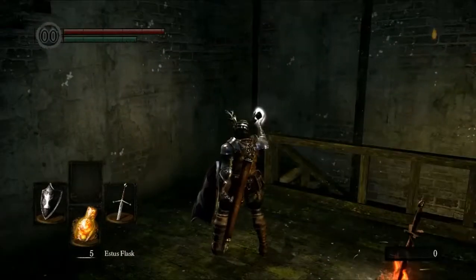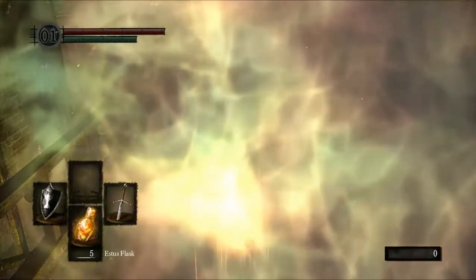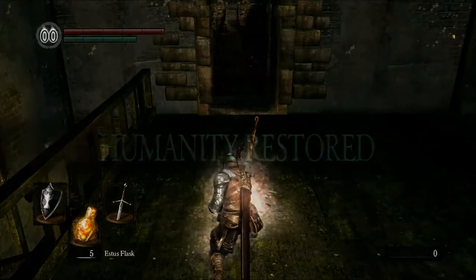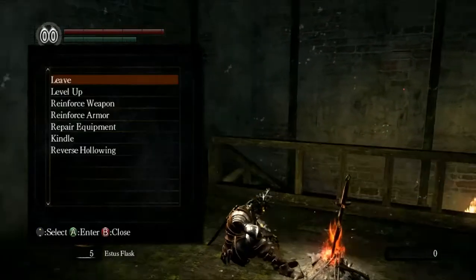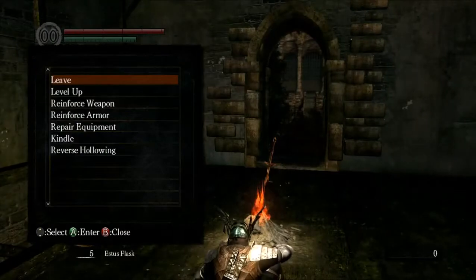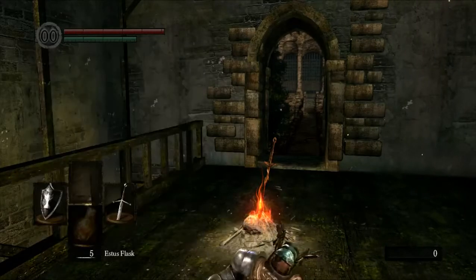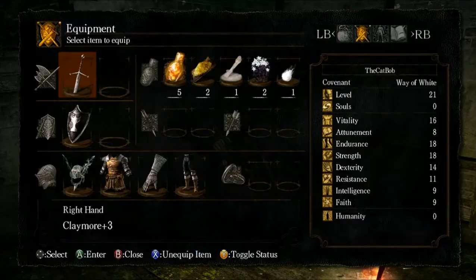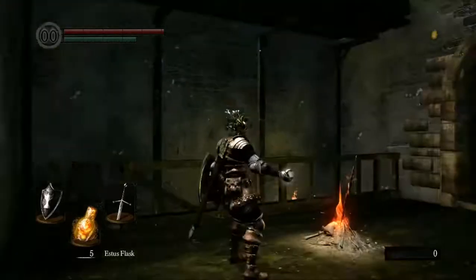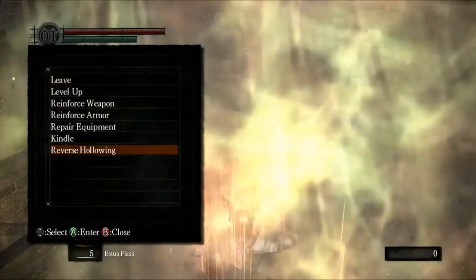Let's use another humanity, because there's a summon I want to get for the Moonlight Butterfly, which is the boss we're going to be fighting. Damn it — I knew this would happen, I saw it coming. I'll be right back. Alright guys, something bad just happened — I died and lost all my souls and all my humanity. So now I'm upset. I lost five humanity and about ten thousand souls. Annoying and saddening, but such is the way of things. Stupid plants — not killed by trees this time.